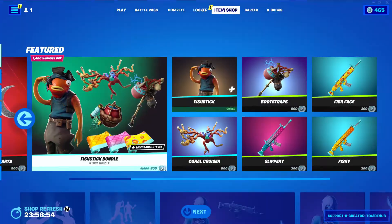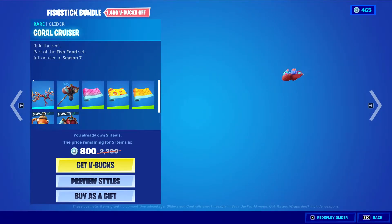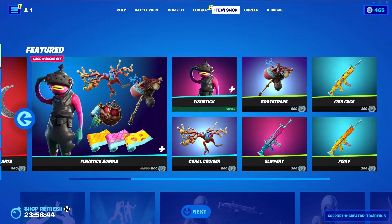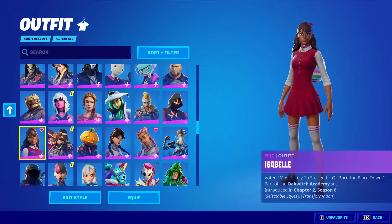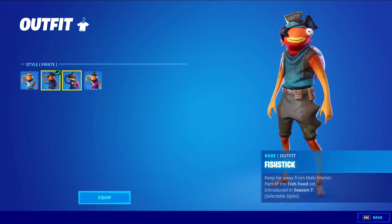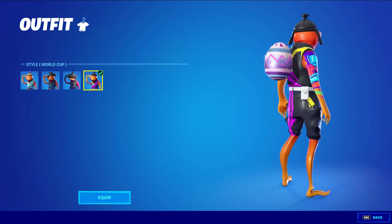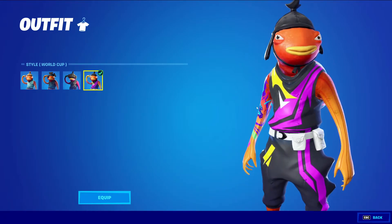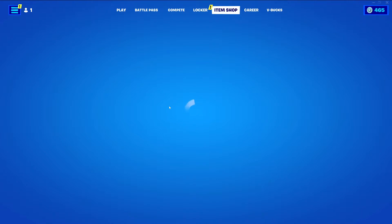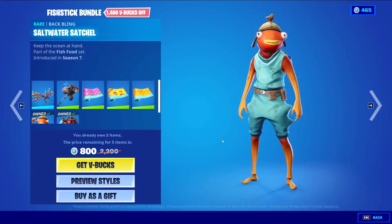We have the Fishstick bundle returning, which comes with seven items. We have Fishstick with the backbling Saltwater Satchel, rare skin, 1200 V-Bucks. The skin has a total of four styles: we have the default style, the pirate style, the VR style. And if you bought the skin during the World Cup 2019, you got the World Cup variant, but it doesn't come with the skin anymore. Probably not going to come again to the item shop, so it's kind of rare, but if they do another World Cup it potentially might come back.